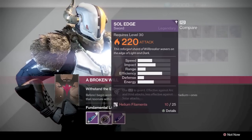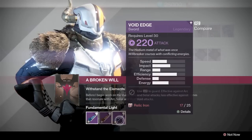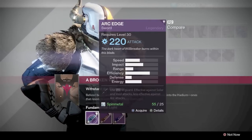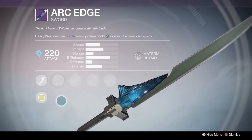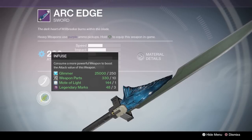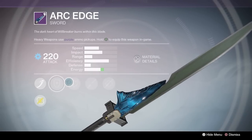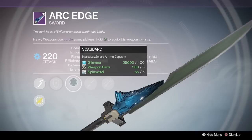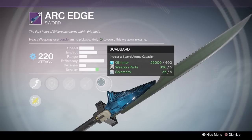The difference is there is an L2 guard attack where you can guard against enemy fire. So if it's an arc burn weapon, you can block solar and void really well but not arc. Vice versa with the other ones — if you have the solar sword you can block void and arc well but not solar, and if you have the void sword you can block solar and arc well but not void. So I guess just pick and choose which one you want. I picked solar — I didn't want to pick arc because so much stuff shoots arc.